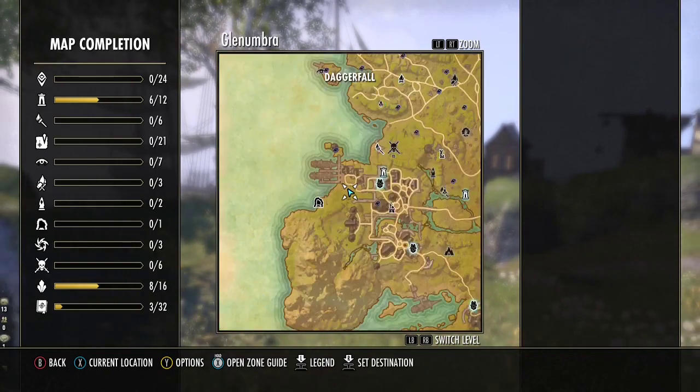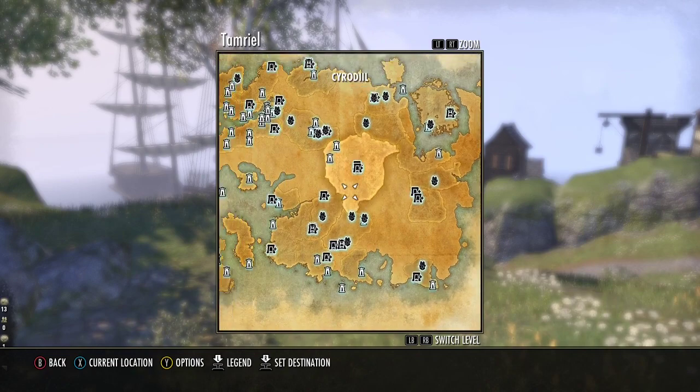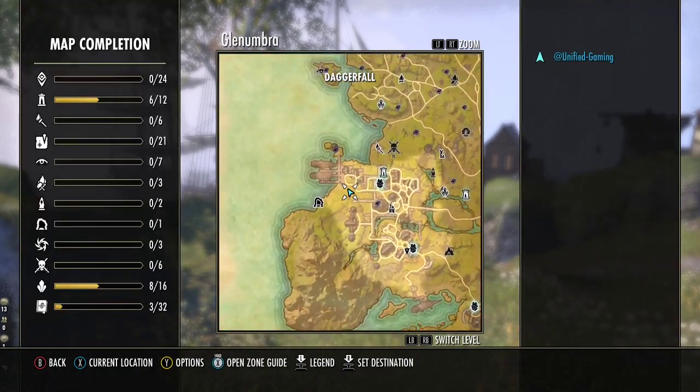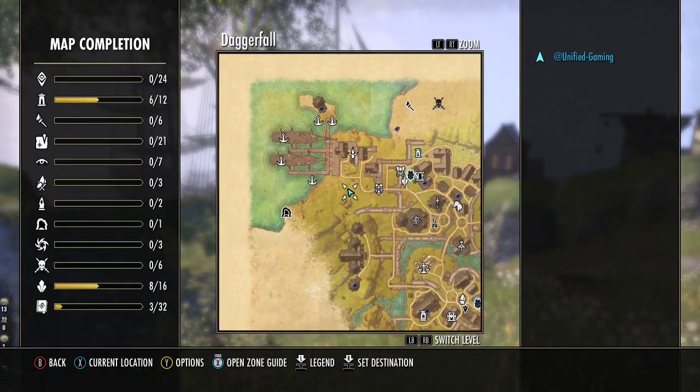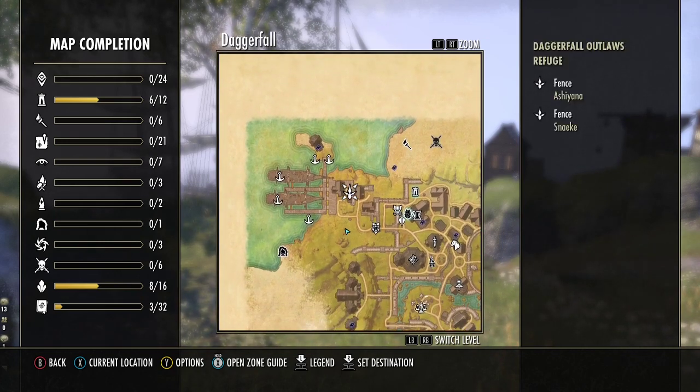This region is called Daggerfall and it's in Glenumbra, so if you're unsure it's in the top left of the map. You want to go into this city here, and what's special about this city is that we have this place called the Daggerfall Outlaws Refuge where you can basically sell stolen items. You can also launder them too, where you get to keep them.